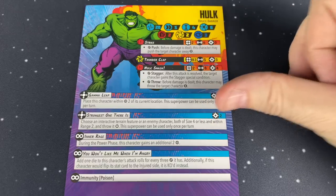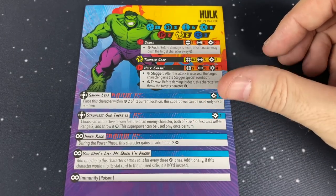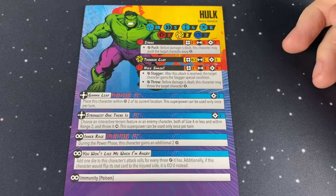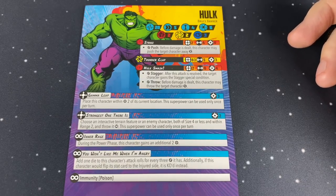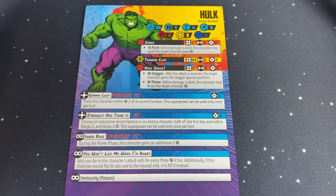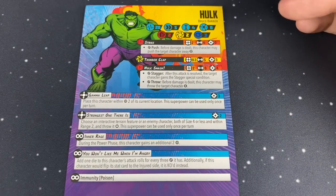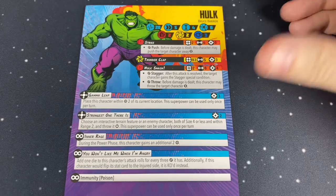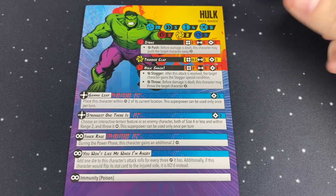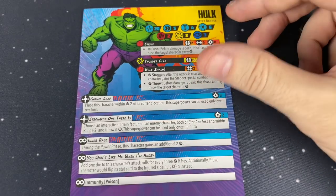Strongest One There Is costs only 2 power. Choose an interactive terrain feature or enemy character — both size 4 or less — within range 2, and throw it medium. That means Hulk can throw MODOK or some of the larger buildings. Size 4 is pretty big — the newsstand from the core set is only size 3. Size 4 would be like the big trucks. And you're throwing it medium, so you're throwing it farther than most other things.